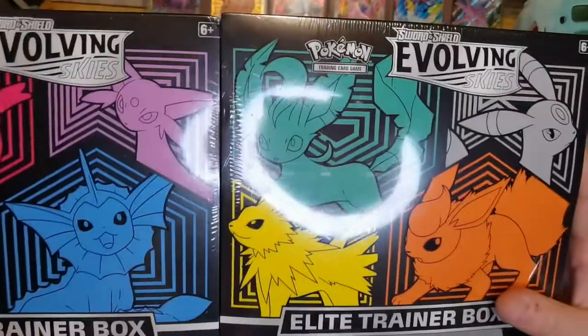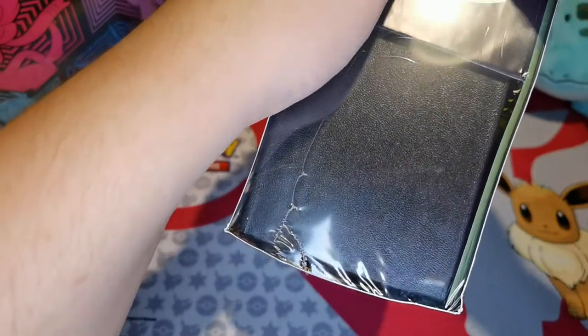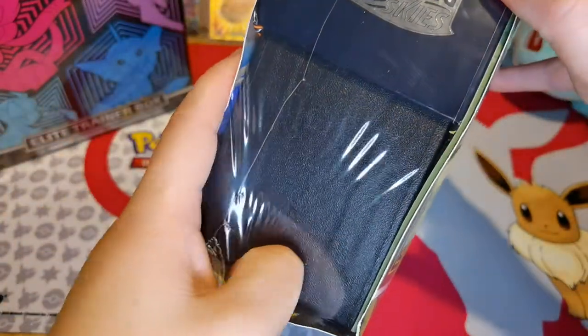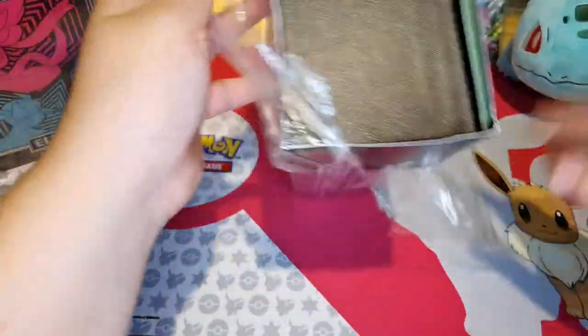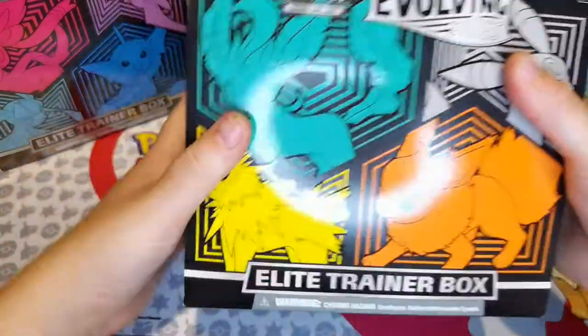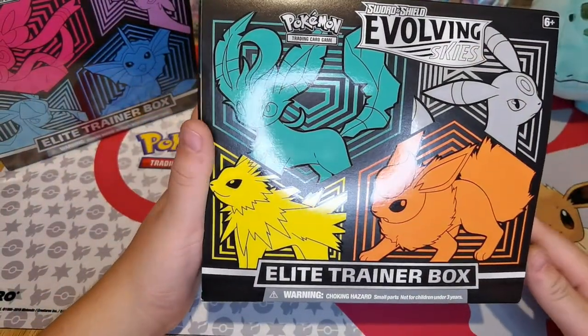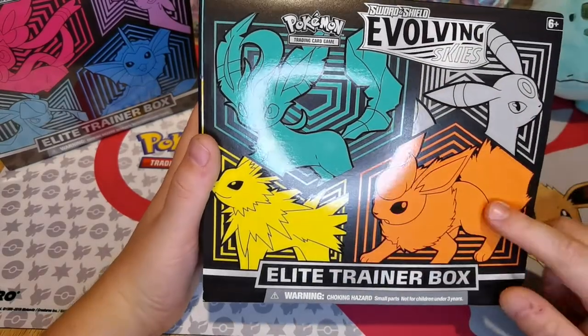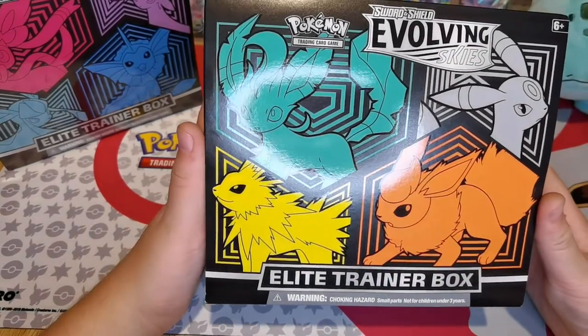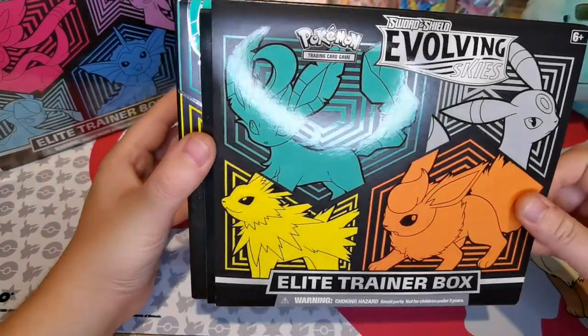I'm going to go with Leafeon. I love the box, it's so pretty. Leafeon, Jolteon, Flareon, Umbreon — which one's your favourite Eevee Evolution? Drop it down in the comments.